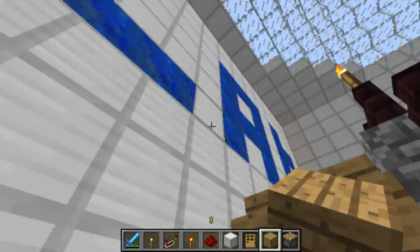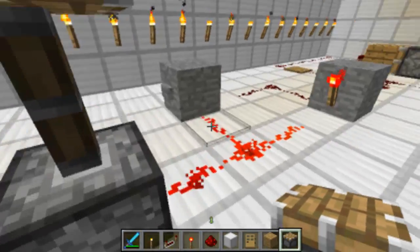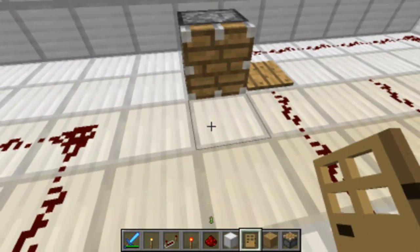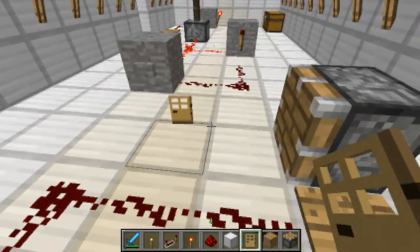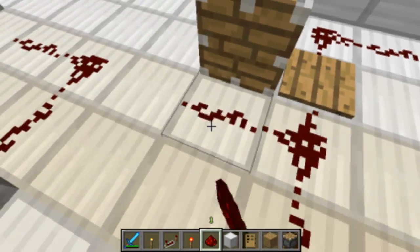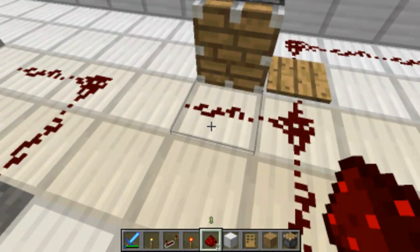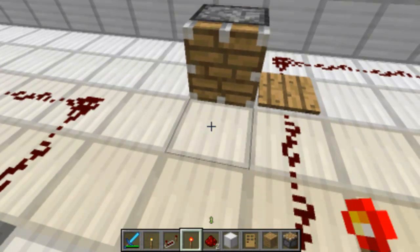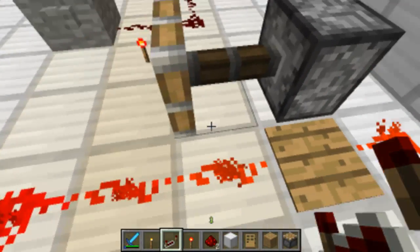Also, what you might notice is that pistons sometimes break blocks. And those are normally blocks like doors — you see a normal door, bam, door is gone. You see redstone, boom, redstone is gone. You see a torch — and a repeater — in a few moments, it's gone.